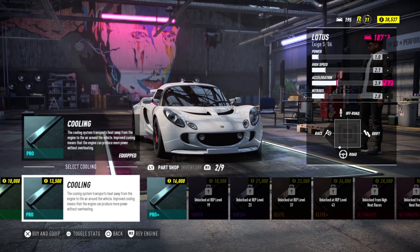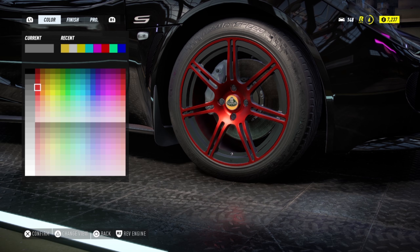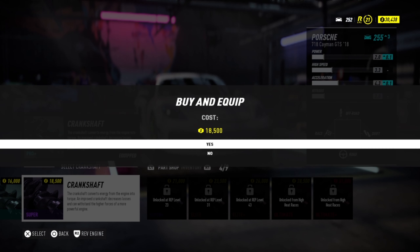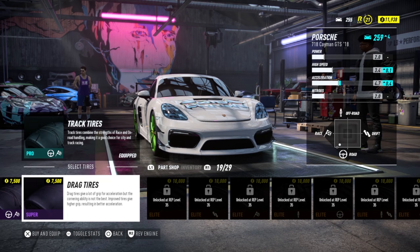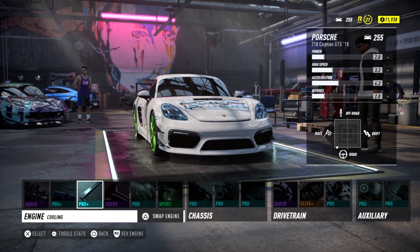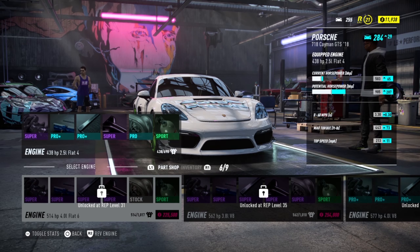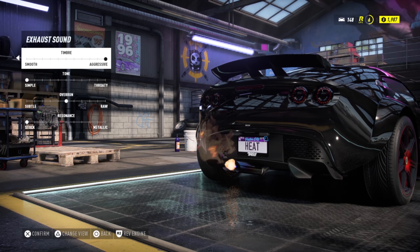The upgrade system is a massive leap from Payback's garage. Beyond a few reward items, there are no convoluted hoops to jump through to apply cosmetics or tune performance — if you want a part, just buy it, and that's how it should be. One confusing addition though is the presence of drag tires in the garage without a dedicated drag mode — what's up, Ghost? Another big new addition is the engine swap, which allows you to increase the performance potential of cars that would have previously been underpowered in a race.